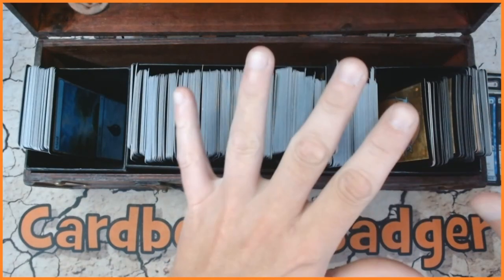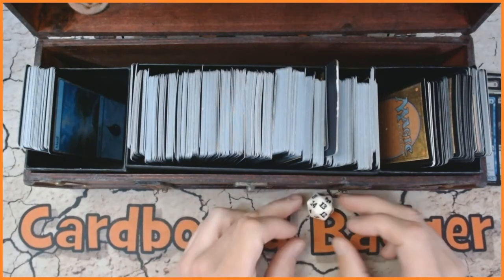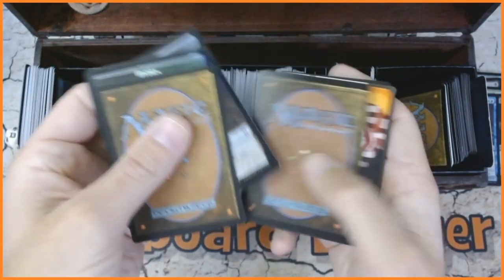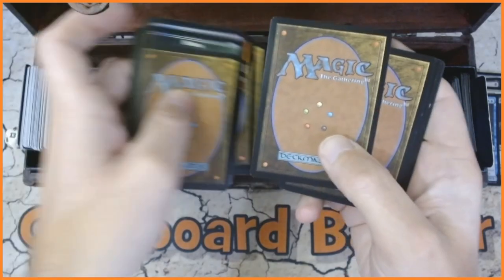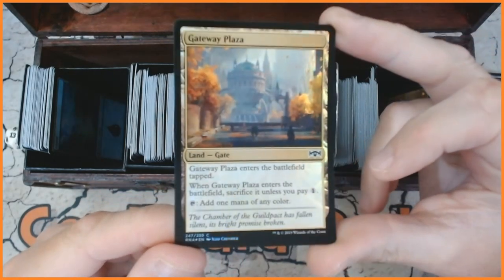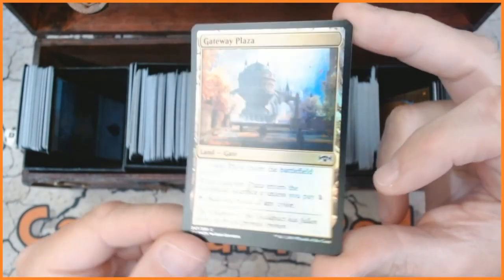The final card is going to be a non-basic land or possibly a token, so let's roll and see. 13 — yes, it is 13. One, two, three, four, five, six, seven, eight, nine, ten, eleven, twelve, thirteen — that is the final one. We have got Gateway Plaza. That is our land. Excellent stuff indeed. So those are the 10 cards.